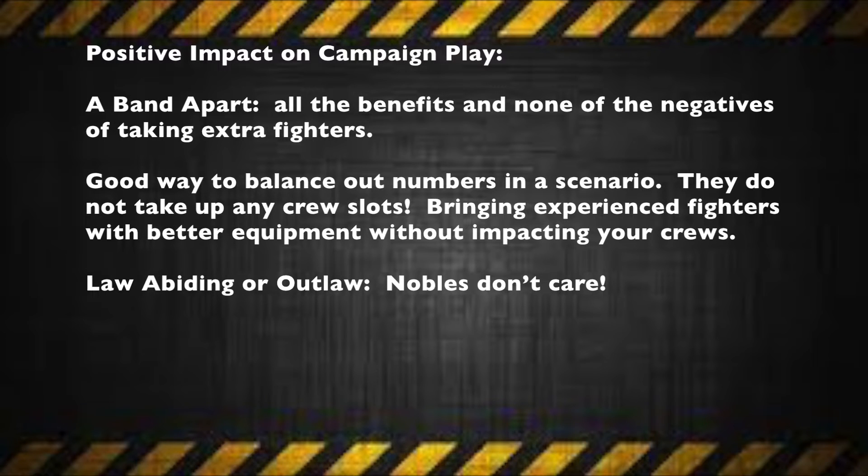The first thing we're going to talk about is what positive impact making an alliance with the Noble House of Ulanti has on campaign play. One of the big things you need to remember about any alliance you take is this special rule called the Blatted Part. Pretty much how this rule works is that you receive all the benefits of taking extra fighters in your crews without any of the negatives. They don't take up any crew slots, so bringing in experienced fighters with better equipment without impacting your crew is always a powerful ability. For example, in a scenario that only allows 10 fighters maximum, you may be able to bring additional fighters because the Blatted Part rule does not apply to your alliance fighters.